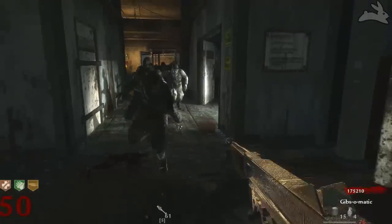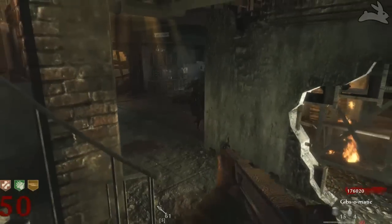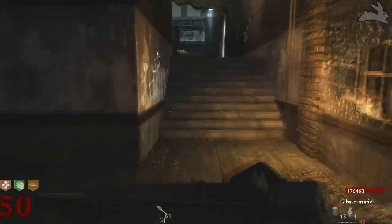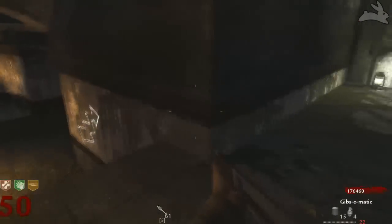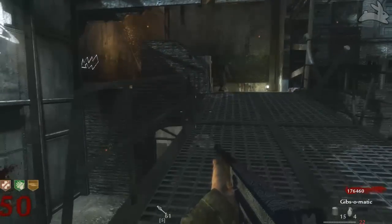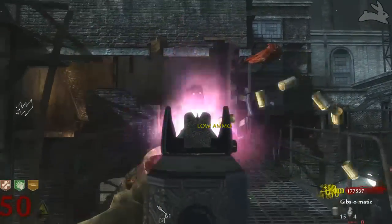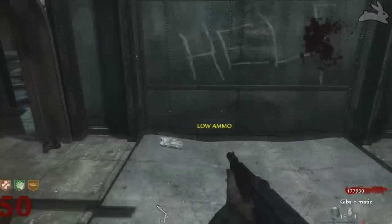On early rounds it could suffice, but once you get up there you're going to notice you're running through ammo so fast. The Thompson on round 50 is a very good weapon — it's going to kill pretty quick. Since it doesn't carry much ammo you won't get that many kills, but it helps that it's a wall weapon. Being an SMG, everything about it is fast: mobility, fire rate, reload speed — everything is extremely fast.